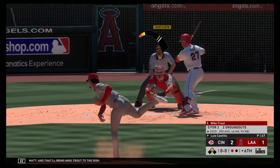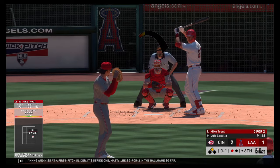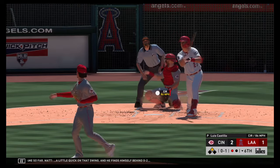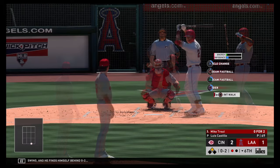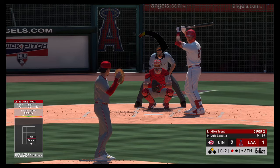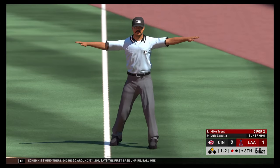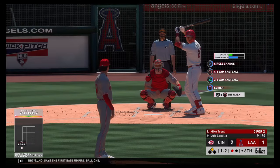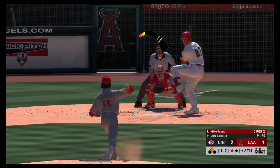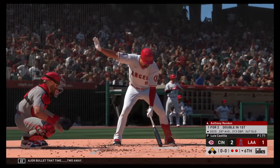That will bring Mike Trout to the dish as he'll swing and miss at a first-pitch slider — strike one. He's 0-for-2 in the ball game. A little quick on that swing and he finds himself behind 0-2. Looking for the K — here's the pitch. Checked his swing — did he go around? No says the first base umpire — ball one. Swing and a miss and they'll dodge a major bullet that time — two away.